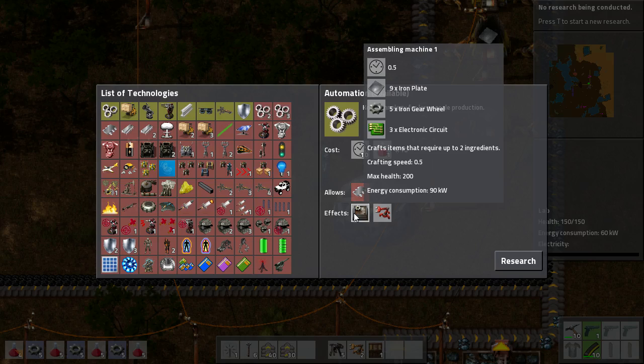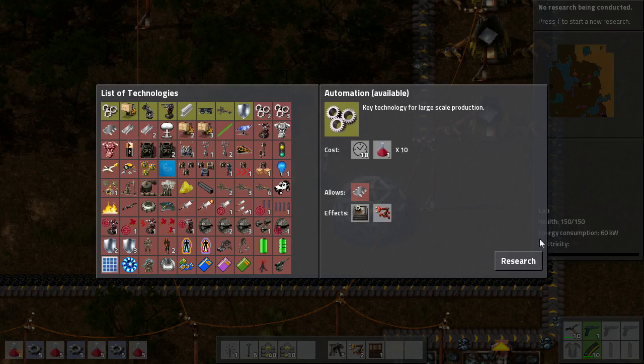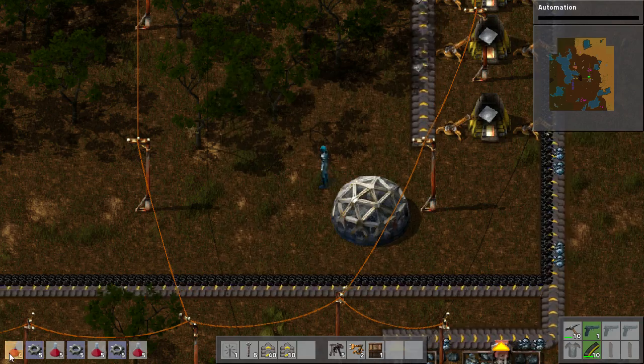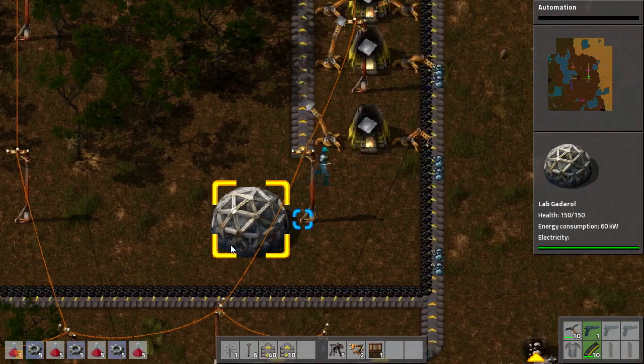Automation will unlock the first assembly machine, which crafts items that require up to two ingredients. To do red science automatically we're going to need that machine. So we'll research that, and when our science packs finish building we'll put them in.